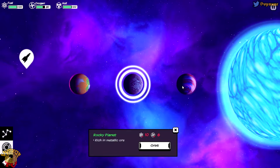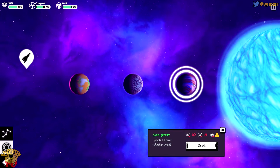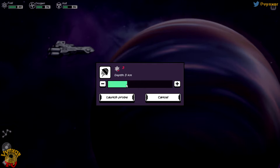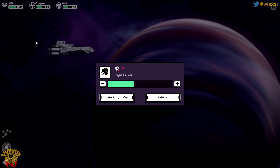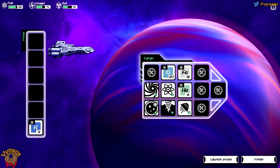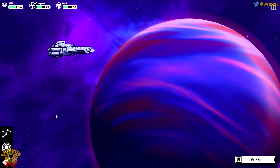Now we've got a garden planet, a rocky planet, and a gas giant. The rocky planet will let us get iron, and the gas giant will allow us to get fuel. I'll probably need fuel most, so let's orbit this gas giant and send the probe. You can try to get more or less - you take less risk if you go a little bit less deep, but if you go further you might break your probe. I'll play it safe. I've got a bit of helium - it's a fuel component. Let's take it with us.